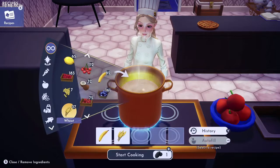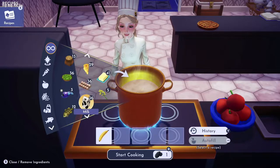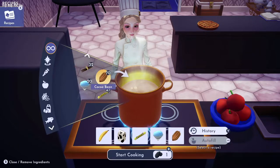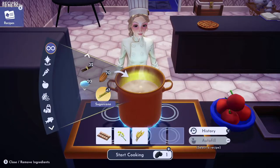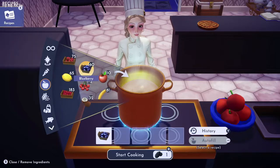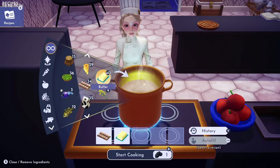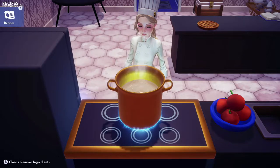A banana, wheat, and butter will make a banana pie. A banana, milk, sugarcane, slush ice, and any sweet — I used cocoa here — makes the banana split. Eggs, canola, wheat, and sugarcane will make beignets. A blueberry, gooseberry, and raspberry will make a berry salad — this is another awesome five-star recipe.